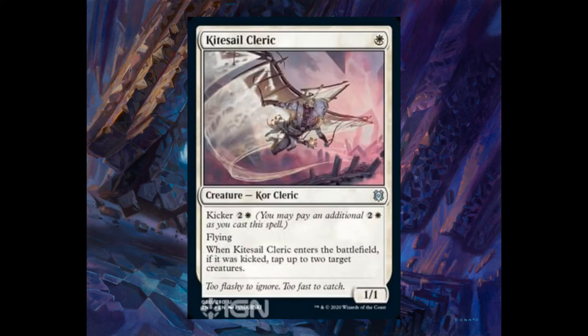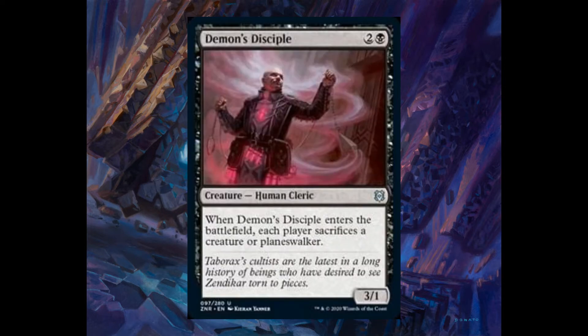Kitesail Cleric, one white, 1/1 with flying. Kicker: two and one white. When it enters the battlefield, if it was kicked, tap up to two target creatures. Demon Disciple, two and one black, 3/1. When it enters the battlefield, each player sacrifices a creature or planeswalker.